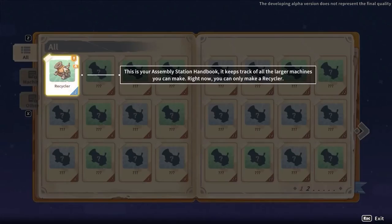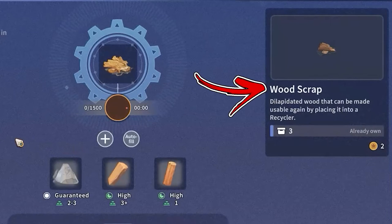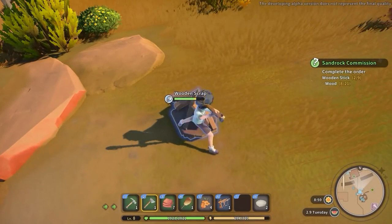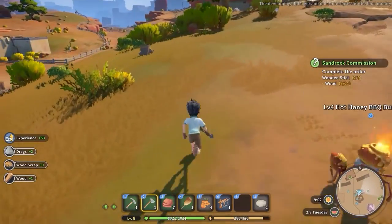For the next method, you will need to have a recycler. To obtain some wood, you can place wood scraps inside it. This can also result in a high chance to receive the wooden sticks directly. To obtain wood scraps, just find them around your workshop and collect them using your axe.